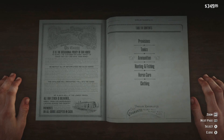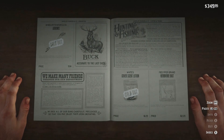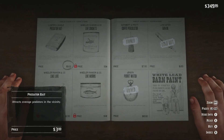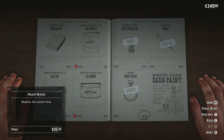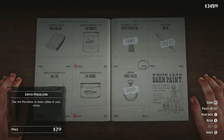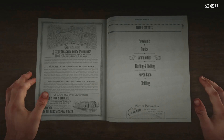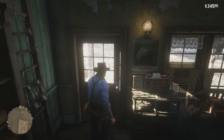If you come over to the shopkeeper you have all these different categories. Looking at hunting and fishing - I've got 350 dollars in the top right. There are arrows you can buy, a cover scent lotion so when you're hunting animals can't detect you as easily, bait, worms and stuff for fishing. There's a pocket watch to display the current time, gun oil to maintain the condition of your guns - otherwise their damage decreases - and a coffee percolator to make coffee at your camp.